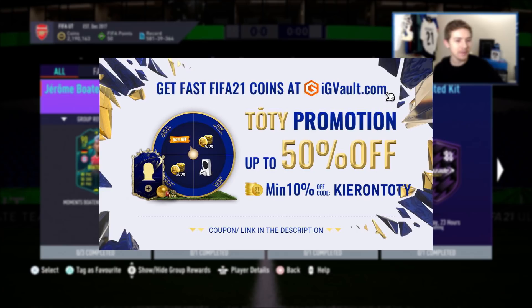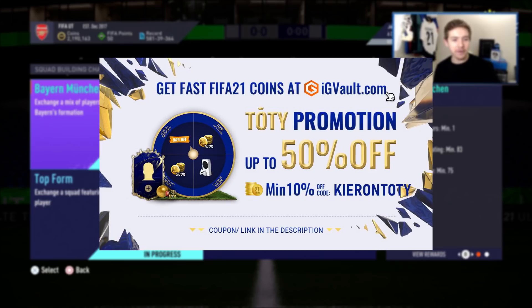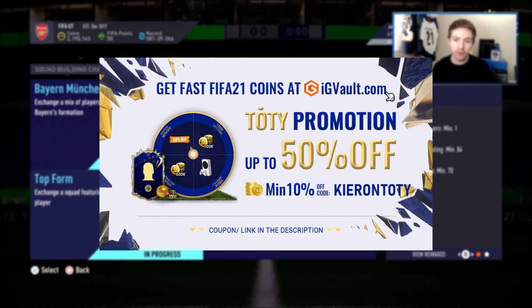If you need some coins to improve your Ultimate Team, check out my sponsor - there's a link in the description to IGVault.com. If you use the code Kieran you'll get yourself a nice discount, and if you use the code Kieran TOTY you'll get yourself an even bigger discount throughout the Team of the Year promo.